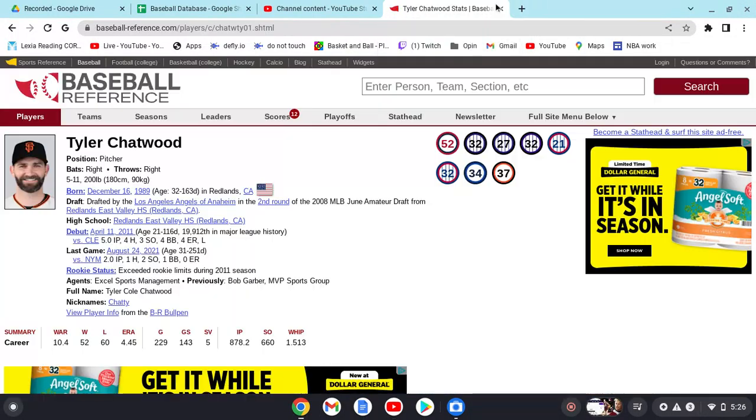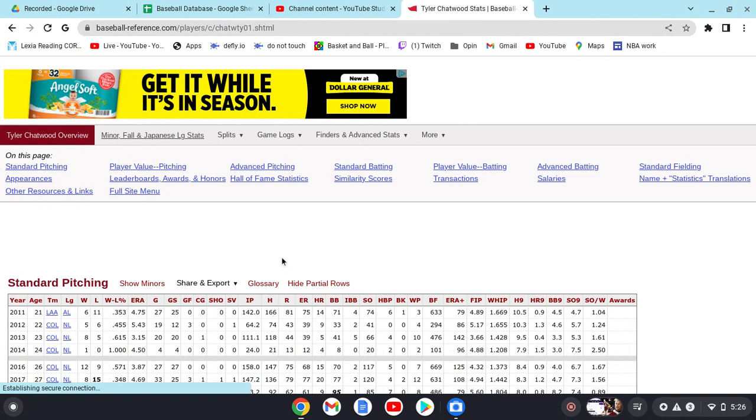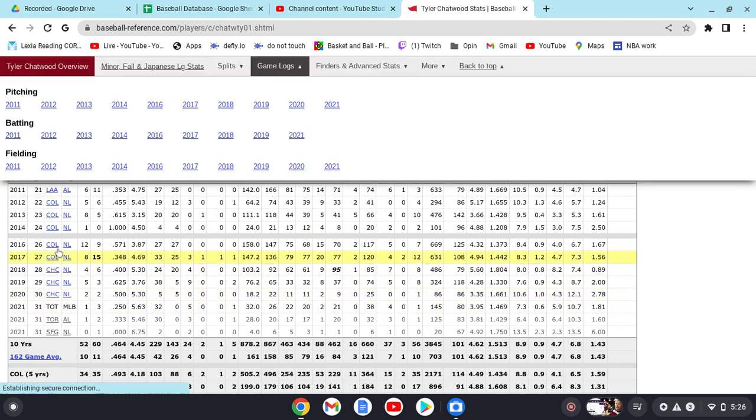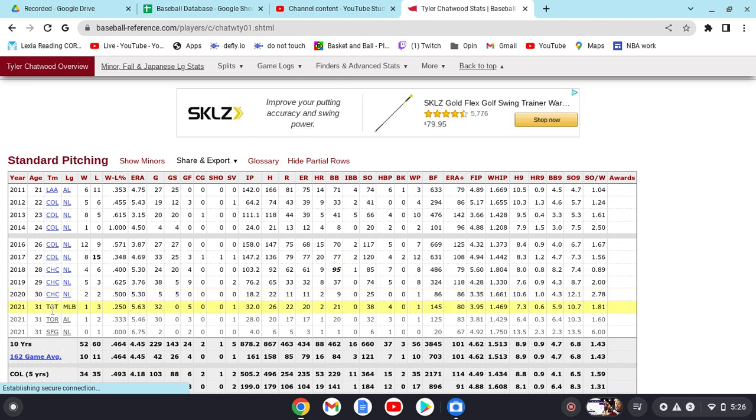Tyler Chatwood is a pitcher for the Giants and he's been really good through his years. His worst year was 2017 with Colorado, but he's really never had a bad year overall. His career started with the Angels, then Colorado for five years, then Chicago for three years, then Toronto for two years, and now the San Francisco Giants.